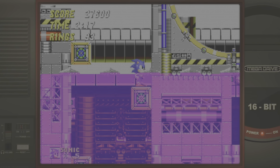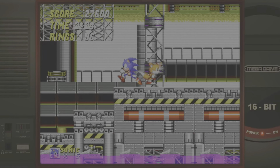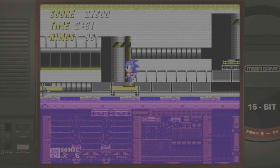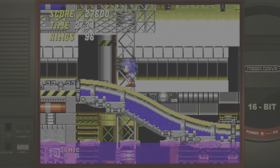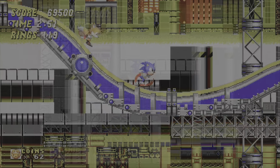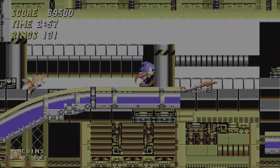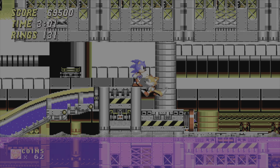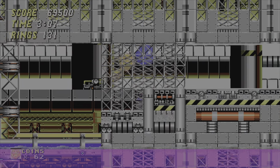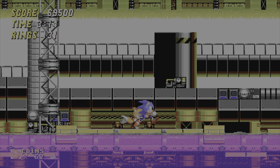Thunder Force 4 probably tops the parallax scrolling, but that's about it. I haven't played Sonic 3 and Knuckles enough to compare, but for the games I do know, Thunder Force 4 probably beats it. Apart from that, this game's parallax scrolling is sublime — multiple layers, everything looks great. Even in this factory there are little lights flashing, little things in the background that you just wouldn't notice. It just looks like a chemical plant in a Sonic universe.